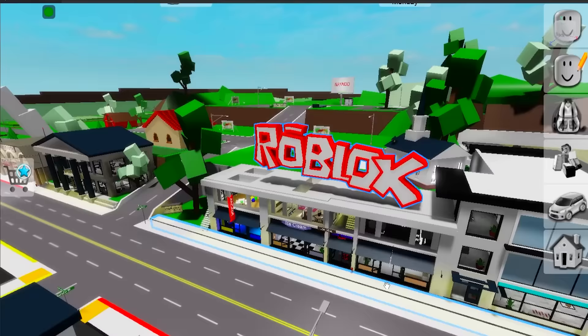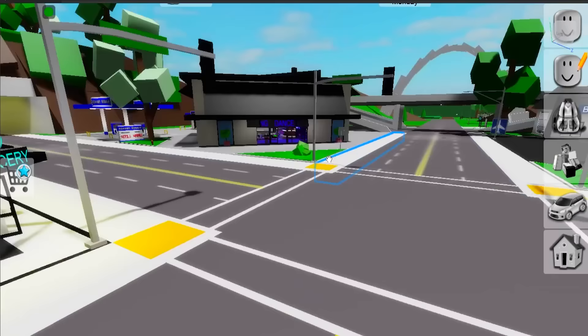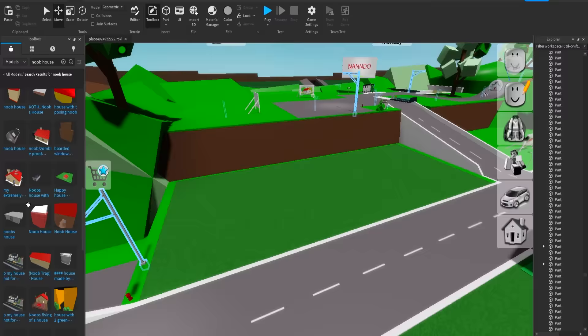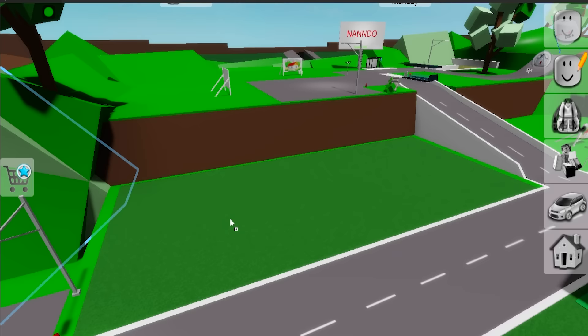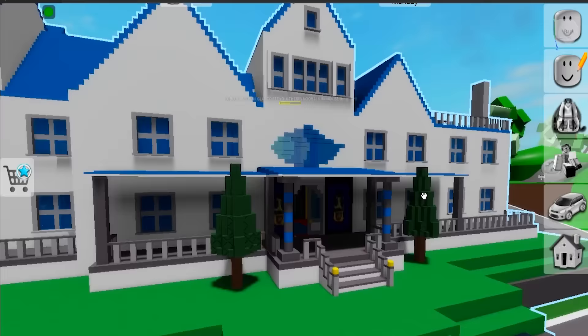I'm actually really liking how all of this is turning out. I have this plot of land — instead of a house, I'll put up a little noob selling lemonade. Just put him right up front — the little guy is just selling his lemonade. Actually, I think this one would look better near spawn. Then I'll put another noob house over this place — this one fits so well with this location, I love how it looks. Now I need a bigger house for this one. I think I found it — look at this place, it's huge. This place is too huge, but it kind of fits. It looks like a giant noob palace.